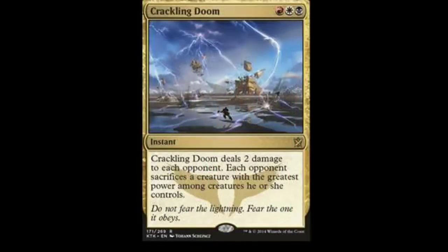Next we have Crackling Doom, probably one of my favorite cards so far. It is a three-drop: one mountain, one plains, one swamp. It is an instant. Crackling Doom deals two damage to each opponent. Each opponent sacrifices a creature with the greatest power among creatures they control. Basically it kills their biggest creature and deals two damage to them. It's kind of like a substitute Hero's Downfall, but the only thing is you don't choose the target, which kind of sucks. Still a pretty good card though.